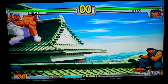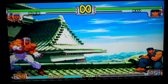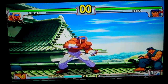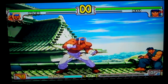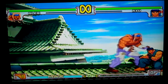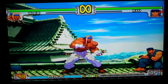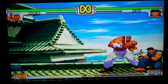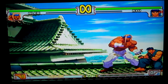Jump jab, jump strong, jump fierce — not remarkable. Jump short, jump forward, jump roundhouse. Flash chop is safe no matter which button you use. DDT is 21 frame minimum. Slash elbow is only safe with jab or short; with the others it's minus eight. Air stampede is safe no matter which button you use — that's a down-up kick, 28K damage. Hyperbomb is three frames — pretty fast.